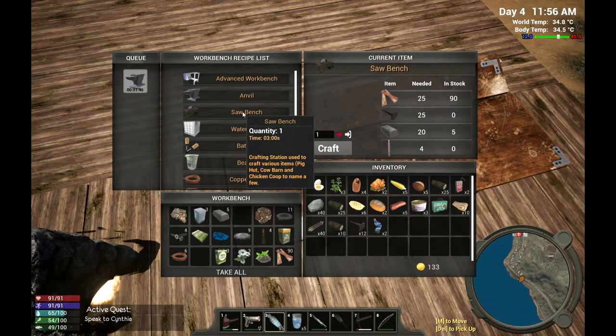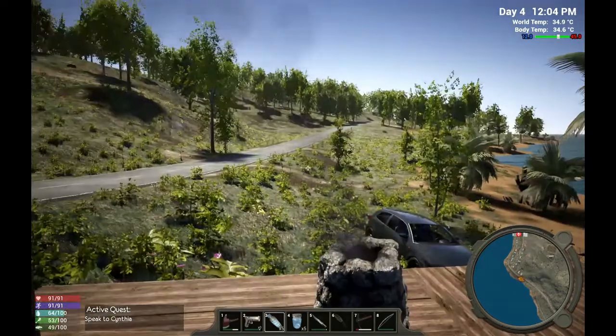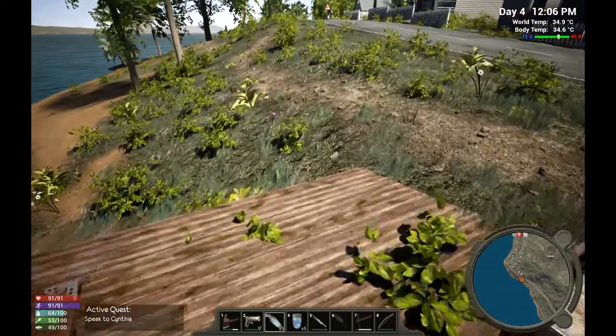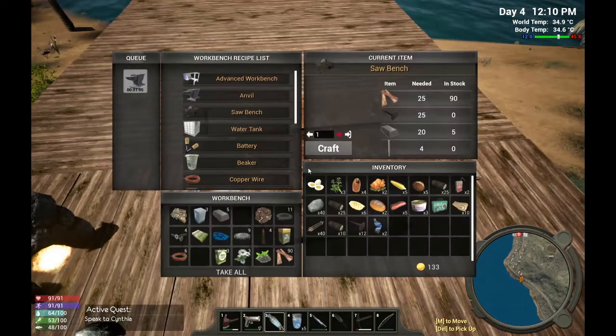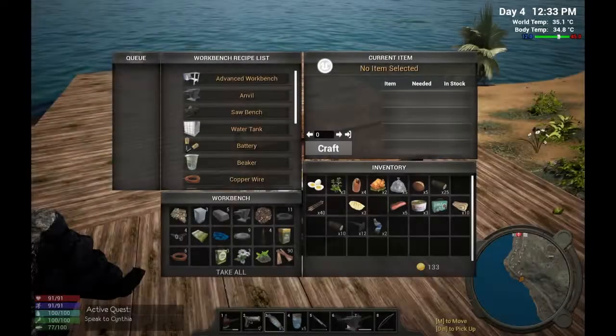We've got about two minutes for this anvil to actually craft up. Once we have that we'll figure out how to make the nails, and then off camera I will work diligently to try to get myself all closed in — get a little base set up here, a little beach house. Hopefully by next episode we will be encased in some walls, which would be great. We've also got some benches and things to worry about setting up, as well as completing more of these active quests. About a minute left — I'll see you guys in a minute.